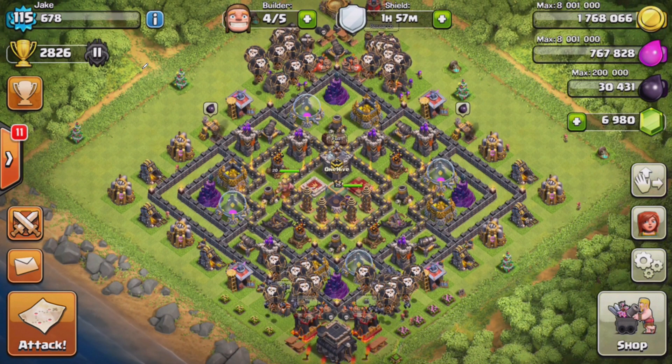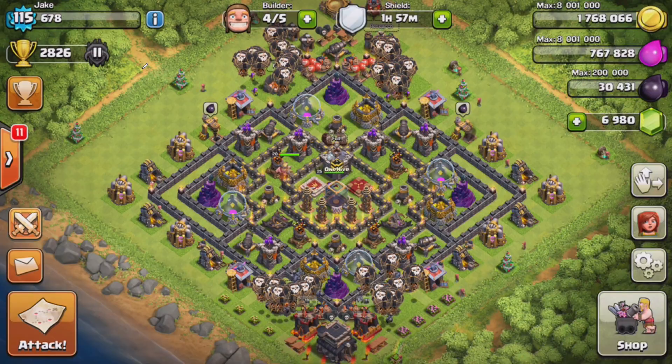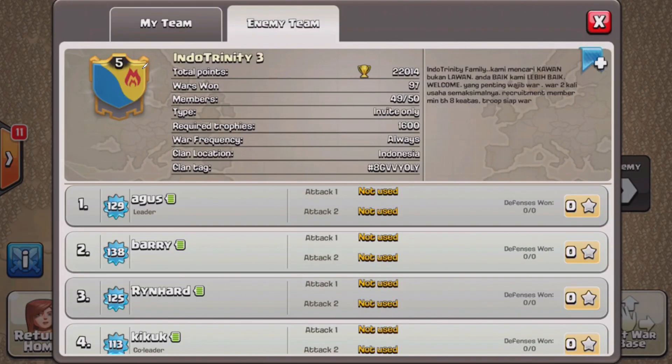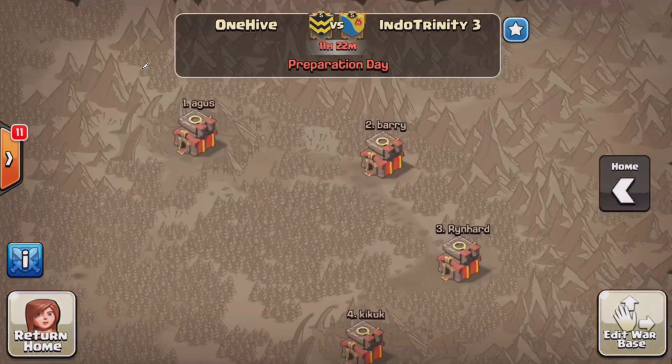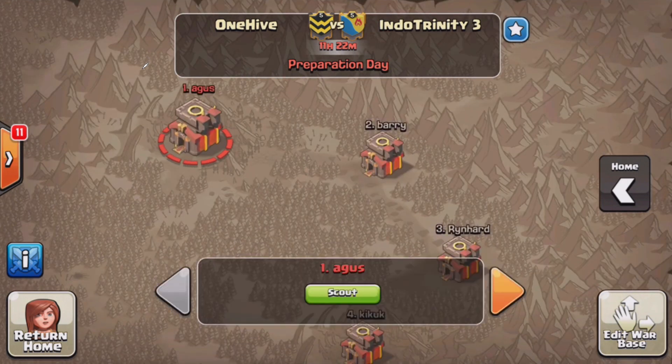What is up guys, Jake from OneHive here with the next game plan video. This war I think is going to be a fun one — Endo Trinity 3. 97 wins, so not just a huge whirlwind clan but very upgraded bases. A lot of Lava Walls, higher level heroes than we usually run into, so it's going to be fun.